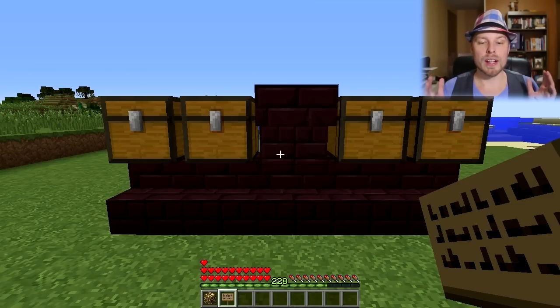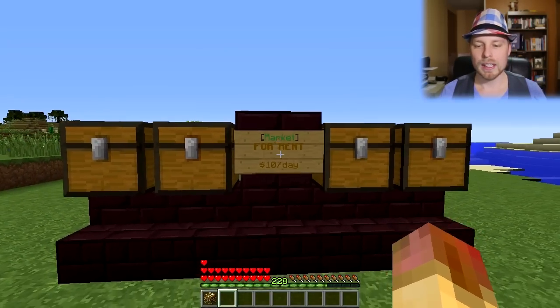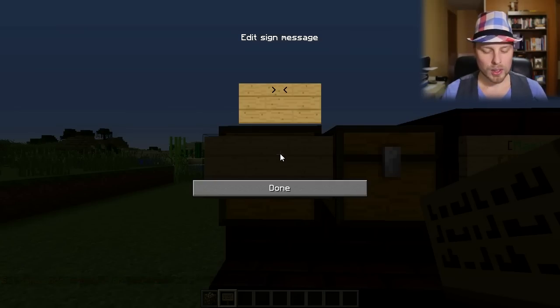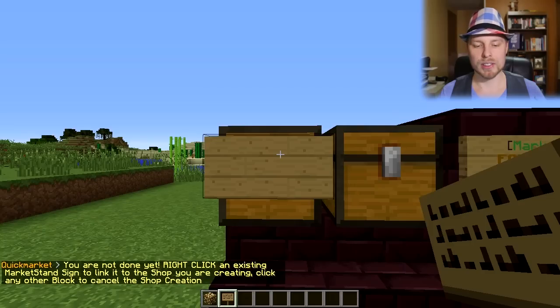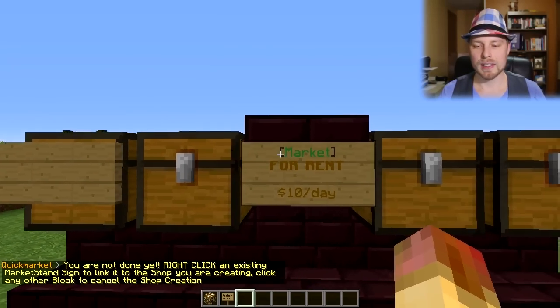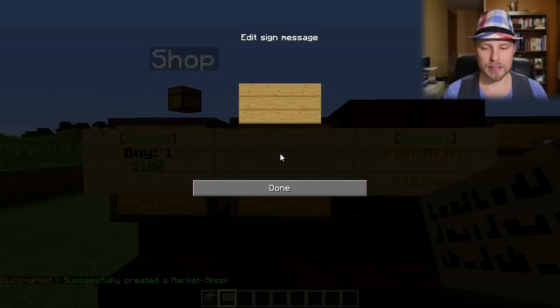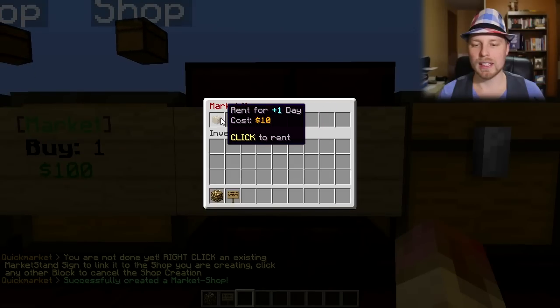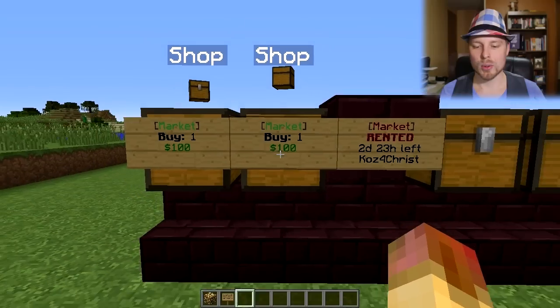The second thing to set up is market stands. This is a way that players can rent market stalls to sell items to everybody else. First, set up a sign with bracket 'market stand' and then the price per day — let's say 10 bucks a day. It says 'for rent, 10 a day'. Then we come over to the chest we want to link, right-click and write 'market' on the sign. It says 'you're not done yet — right-click on an existing market stand sign', so we right-click that and we've linked the two. You can link multiple chests the same way.